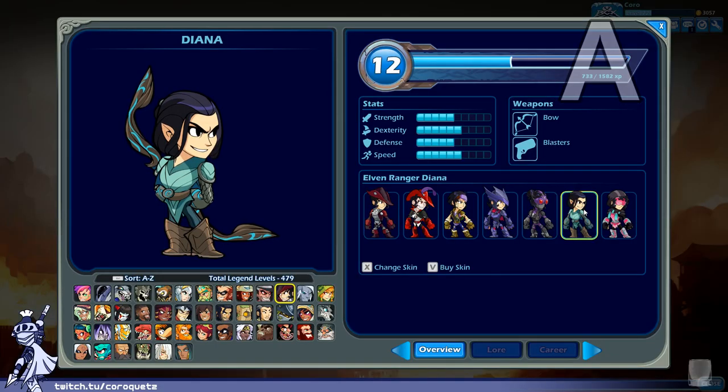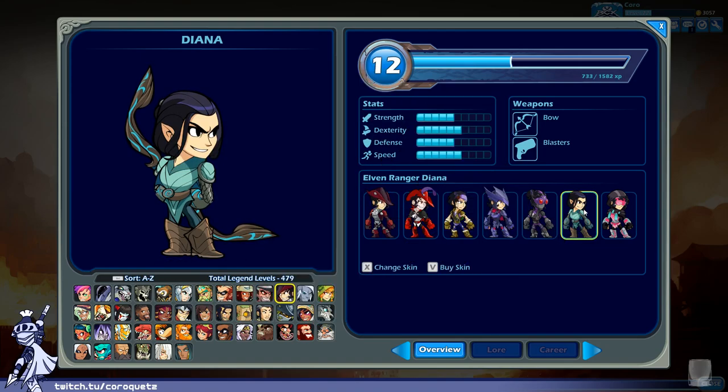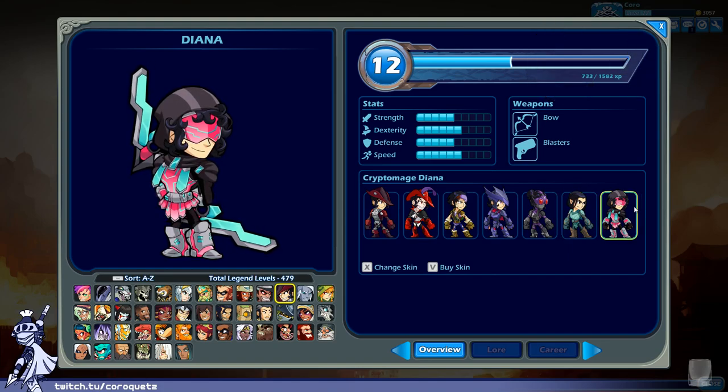Elven Ranger Diana — this one feels a bit generic, especially since there are actual elves in this roster. It's a very generic elf and doesn't even have the same color scheme as base Diana — they swapped it out completely. So again this feels like a completely different character, and also a bland version of some of the other elves in the cast. Elven Ranger Diana gets a C plus.